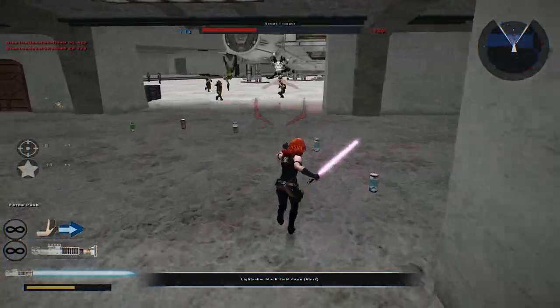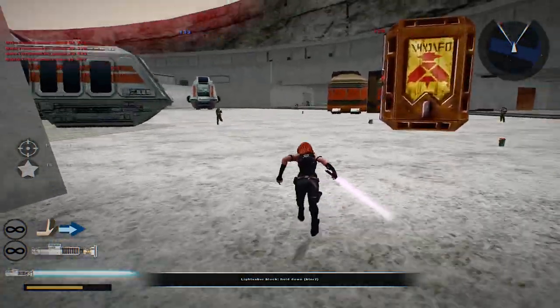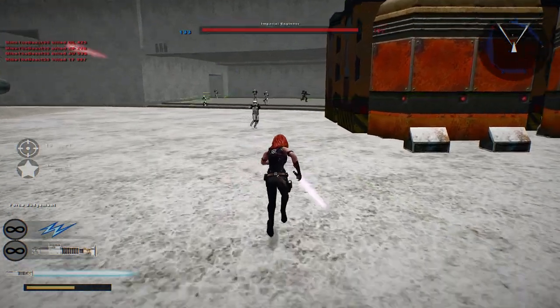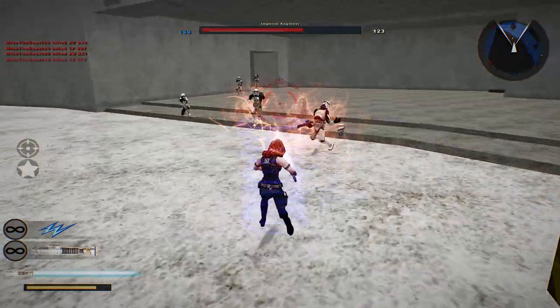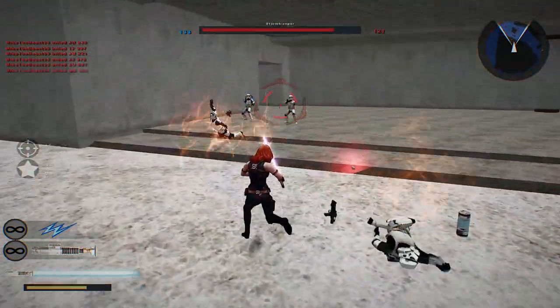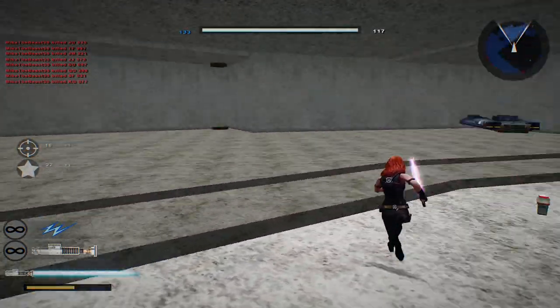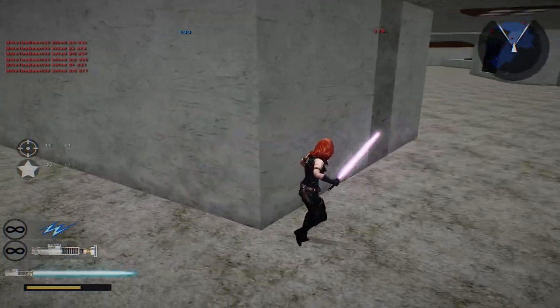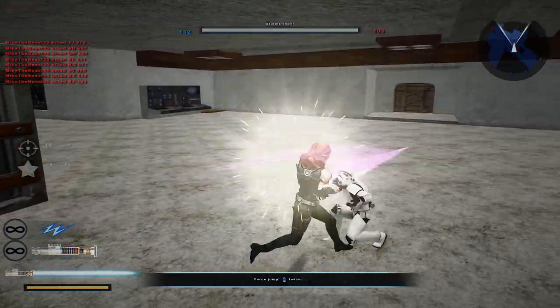Does Force Push do damage? It does not. Regain to Command Post. Hostile reinforcements are dropping. There we go — killed off a few of them. Alright, looks like we have an AI pathing issue here, but nothing's perfect.